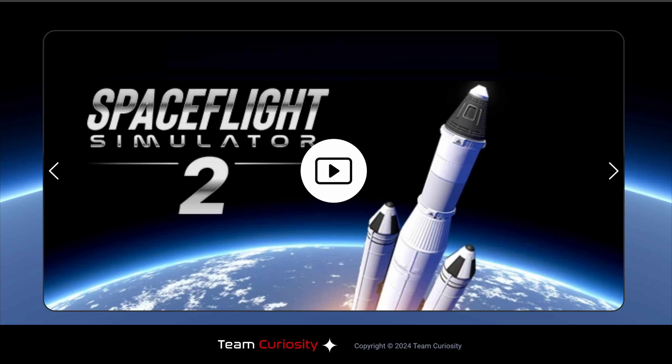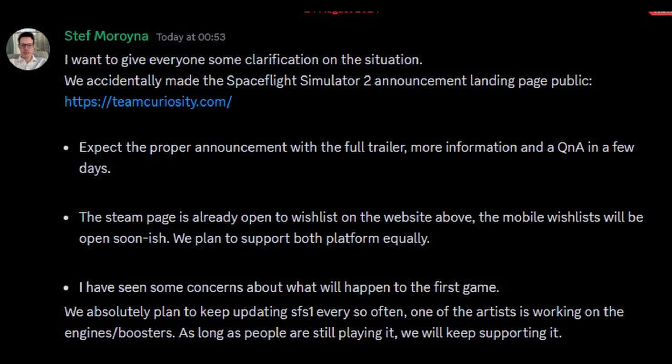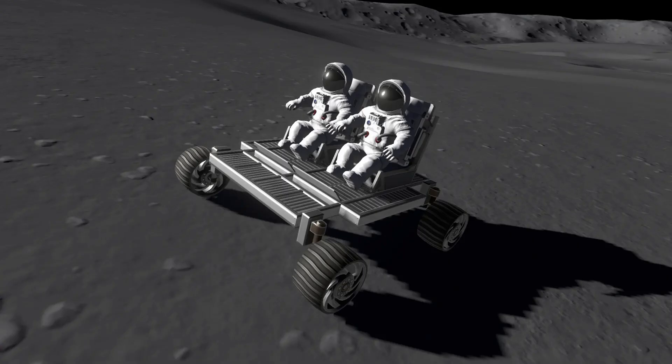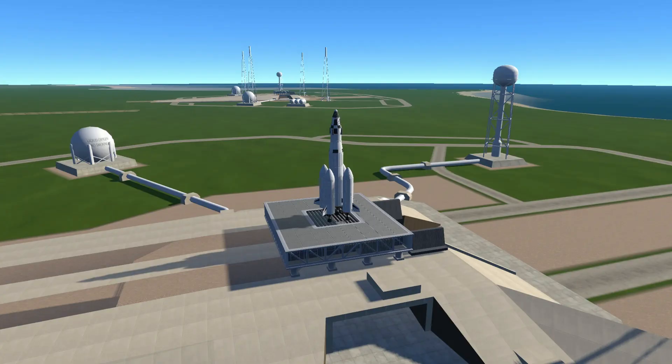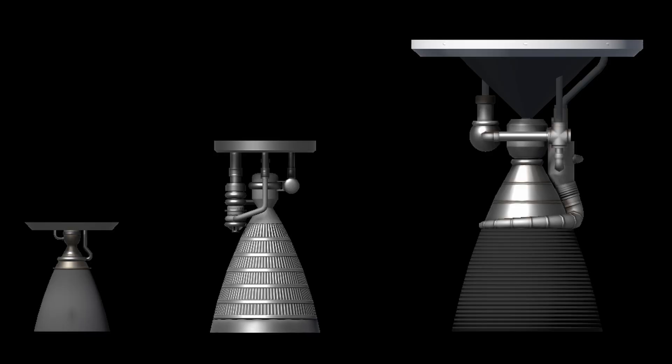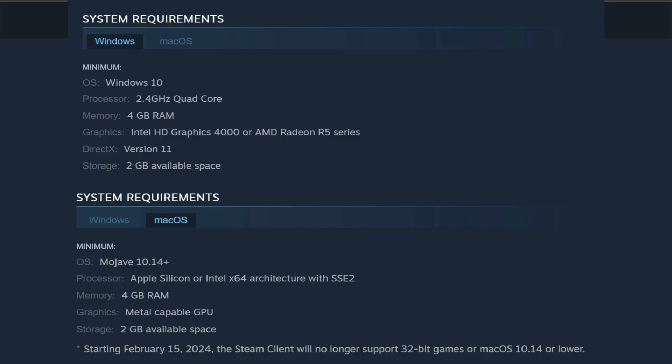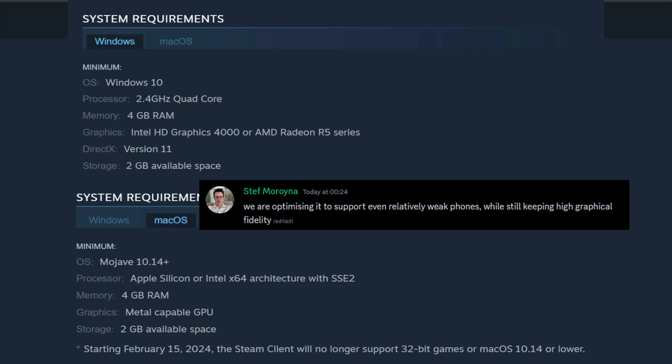This is not a drill — Space Flight Simulator 2 is coming and it's going to be 3D. Team Curiosity accidentally leaked their own game on their website, teamcuriosity.com. Everything is going absolutely crazy and we have the first glance at some photos of what is going to be the next generation of Space Flight Simulator. SFS1 is not dead, but SFS2 should be able to work on your potato PC and as old a phone as they can get.